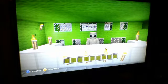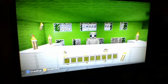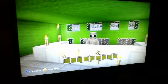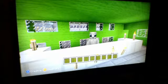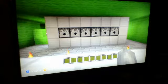So the place that you're looking at right now, I personalized this as a studio. What I used is iron, torches on each side, and four torches on the front. And those are supposed to be cameras.